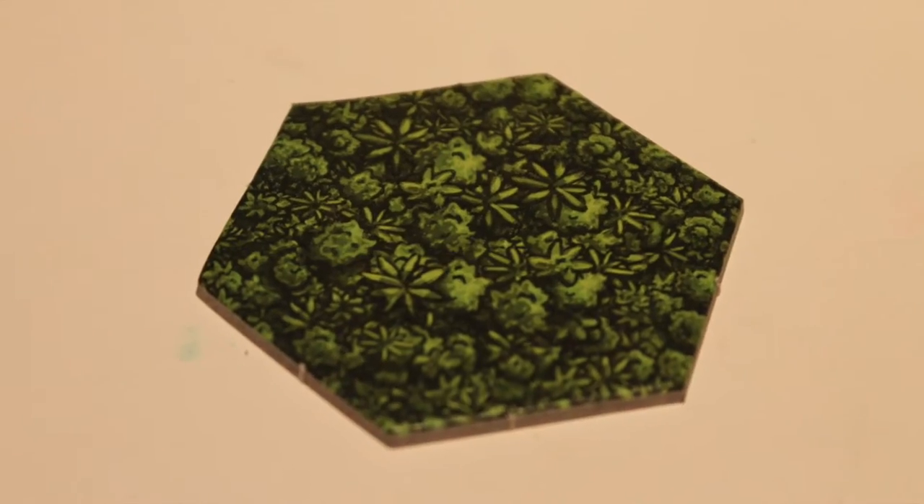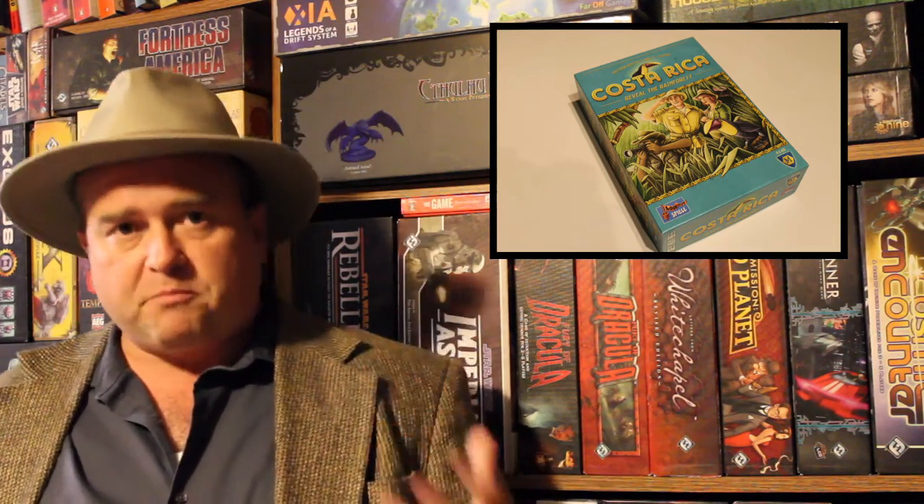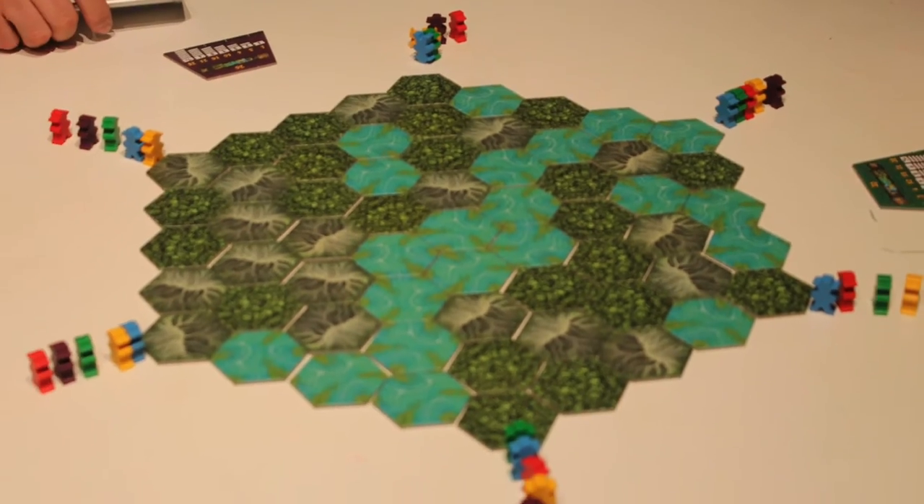You've got mountains, you've got jungles, you've got swamps. And then at the six points, you're going to place the expeditions, which are made up of your meeples. Each player has six meeples, so you have one meeple in each of the expeditions.